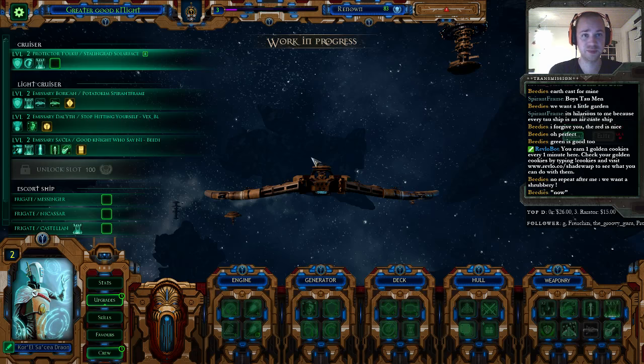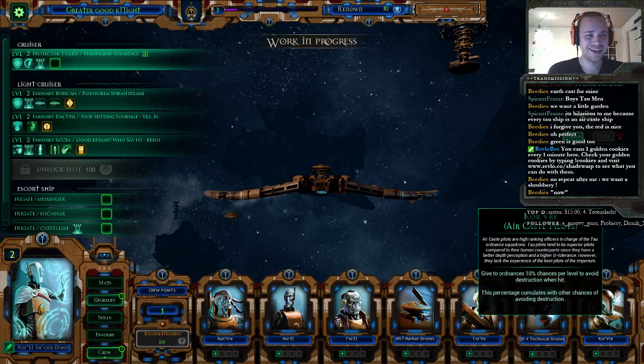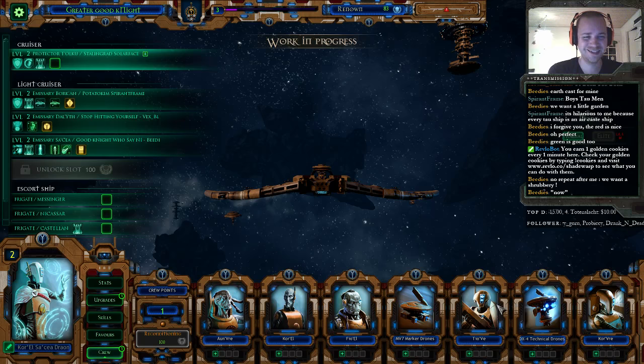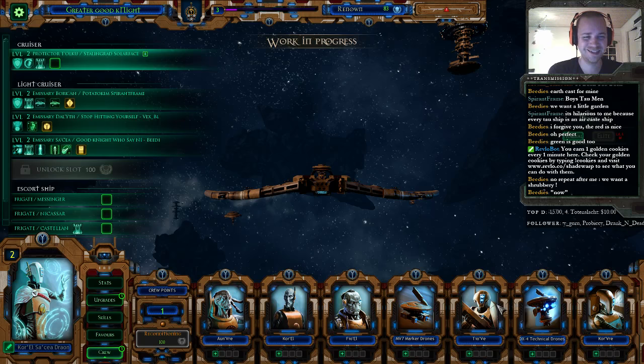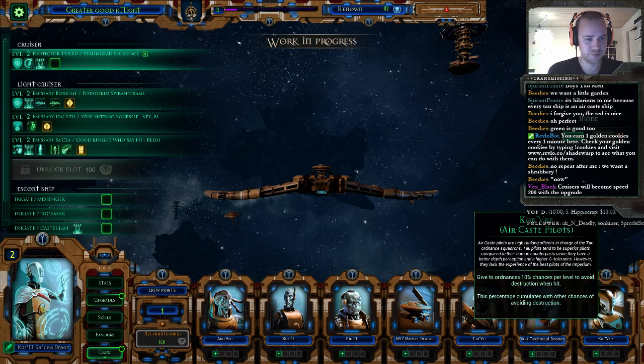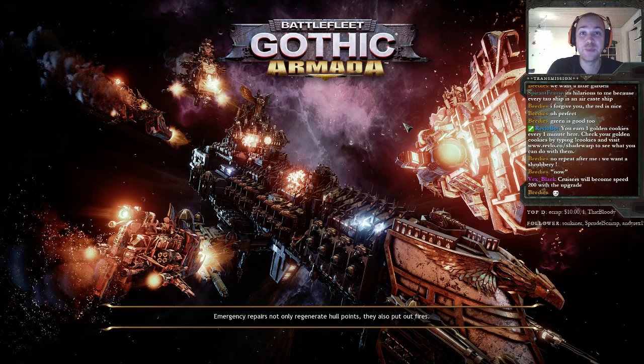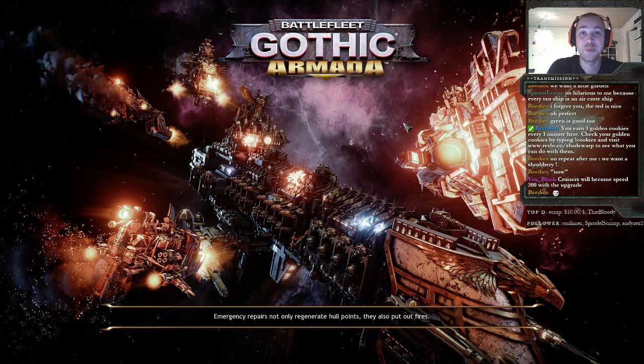Yeah, I can see that. 50 is a lot. Definitely. It's 200, and the escorts are... actually it's faster than the escort ships. The escort ships are at 188. So my light cruiser is just lagging behind a bit. It's still your use of your favor, so you can't take stuff like the experimental laser. That's true. But it's probably still pretty good. It's gonna be one of the fastest cruisers. And you can put that on the bigger ships as well, which is pretty good stuff. Let's get to battle.